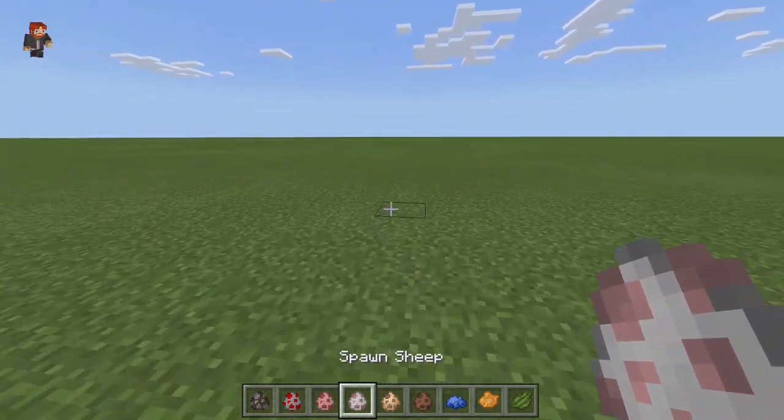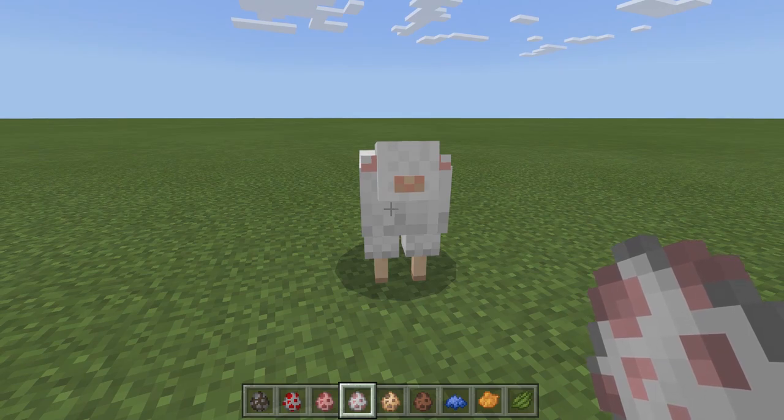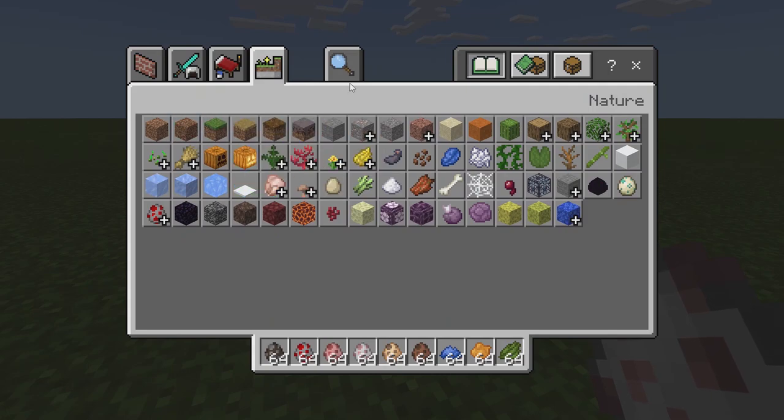Now we have the sheep, and this is what the sheep looks like. It looks like the wool overgrew, and you kind of have to go and shear it so his eyes can get uncovered. It reminds me of a sheepdog as well.